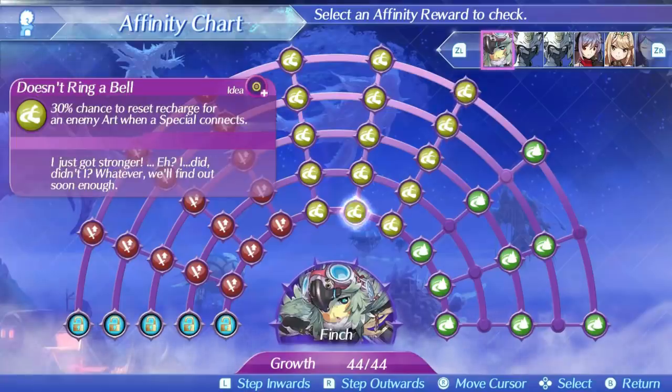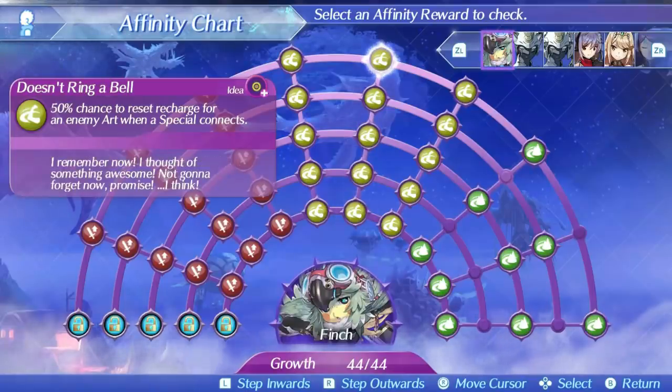Finch's second skill is Doesn't Ring a Bell. This skill has a 30% chance to reset an enemy art cooldown when a special connects, rising to 50% at level 5. Only having a 50% chance of working on special is already not great, and even if it does activate, a majority of the time it's not going to make a noticeable difference. Most enemies have short arc cooldowns anyway. However, there is one use for this that's actually pretty good you'd never expect, and is the sole reason I think Finch is at least better than Electra and Dromark — but we'll talk about that later.